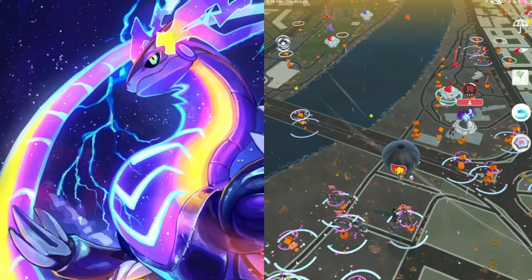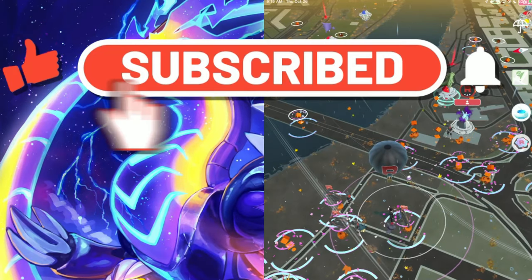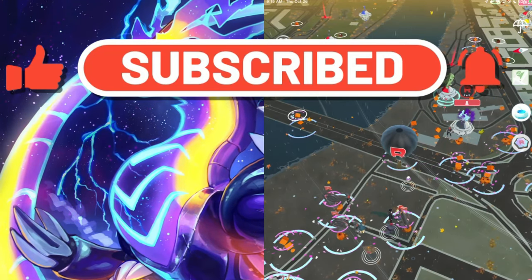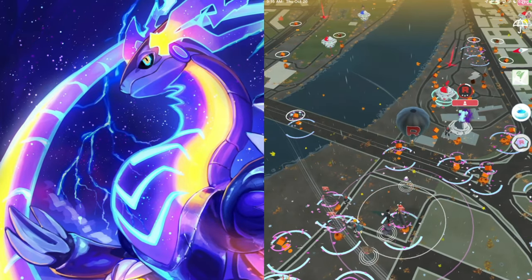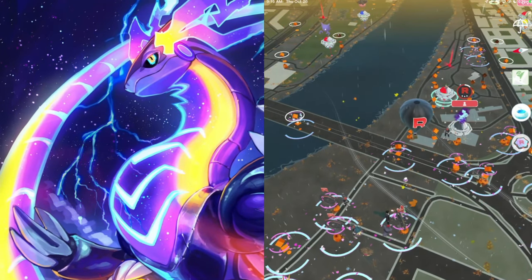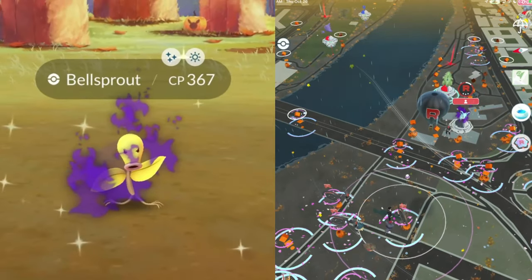What's going on guys, welcome back to another Pokemon Go video. In today's video we are talking about a secret method you guys can use to shiny hunt a brand new Shadow Shiny Pokemon - and that is of course Shiny Shadow Bellsprout.